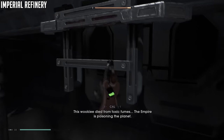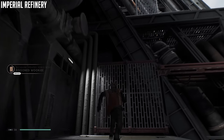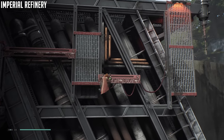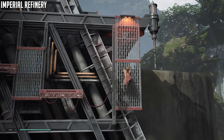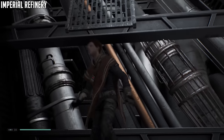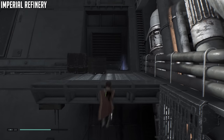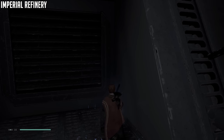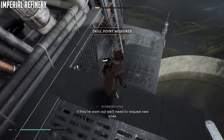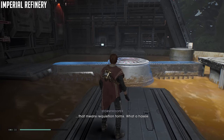A Wookie died from toxic fumes — the Empire is poisoning the planet. Now go to the right and platform across here. Once you get to the higher platform, a double jump is required to reach a piece of wall you can climb. Before you carry on, come back here, double jump up to this wall piece, and that leads you right to the echo. Then go back down and continue around the outside of the refinery. This is the area that looks like a mud bath — use the spinning turbine to get across and then double jump to the box in the right corner.